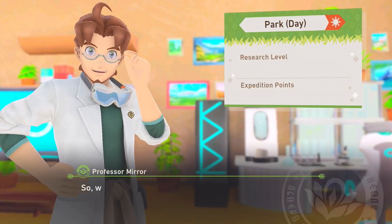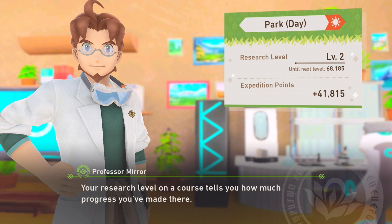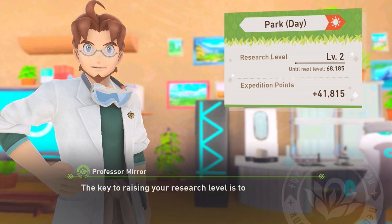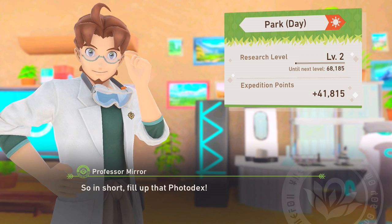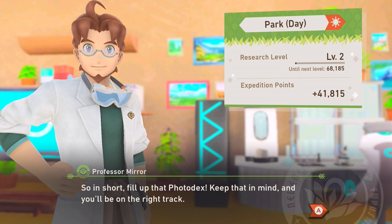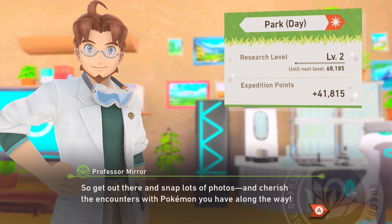That wasn't as bad. So what did you think? Anyway, one last thing — let me tell you about research levels. Your research level on a course tells you how much progress you've made there. Once that level goes up you may see Pokémon behave in ways you haven't seen before. The key is to observe all types of Pokémon behaviors — getting photographs from one star to four star. So in short, fill up that photo dex, and you'll be on the right track. Get out there and snap lots of photos and cherish the encounters with Pokémon you have along the way.